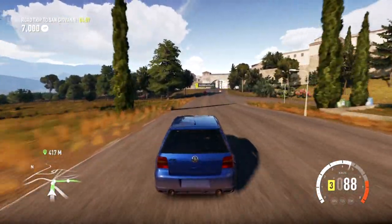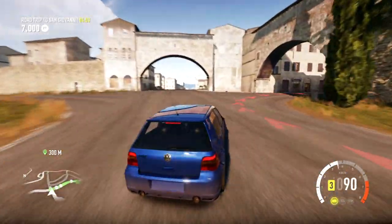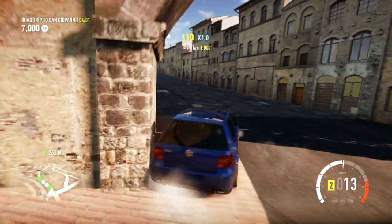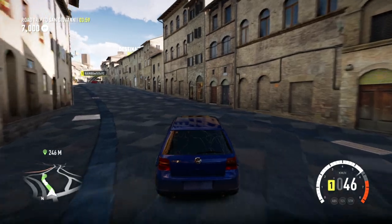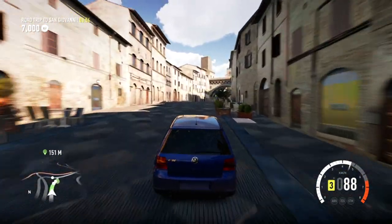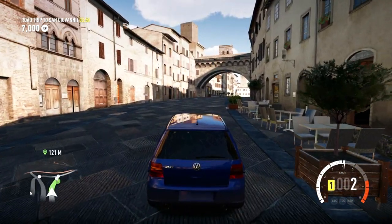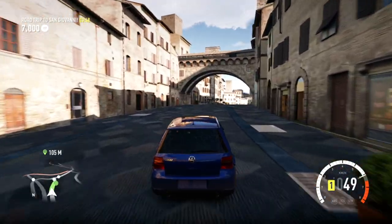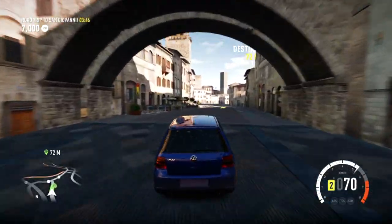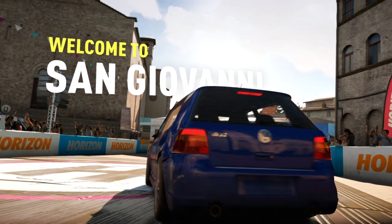I feel like that's a good one to get early on in the game, and I feel like this is still pretty early in the game. I missed my Willis Jeep. Oh, look at the floor here - this is really nice, like a bluish. That's really cool. I like that. This whole little area is fantastic looking. All right, we're here. Welcome to San Giovanni.